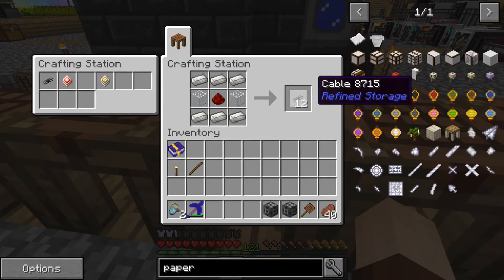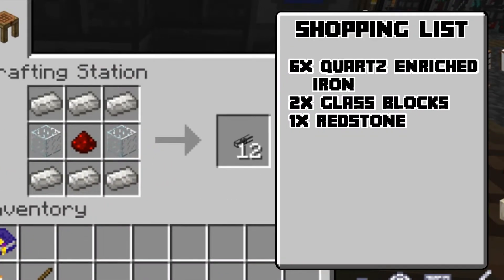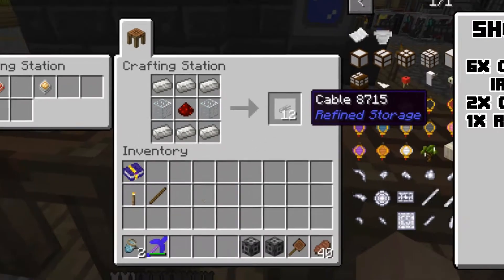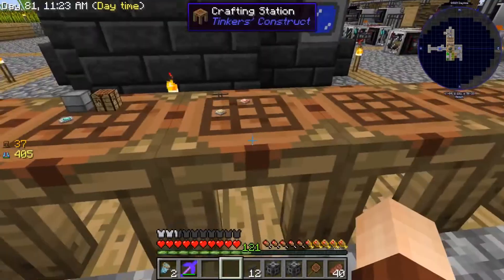We're also going to need a bunch of cable. This is how we're going to move the items from whatever storage container they're in into our mobile Refined Storage system. To build cables you're going to need six quartz enriched iron, two glass, and one redstone. That's going to get you 12, which for this episode is more than enough.